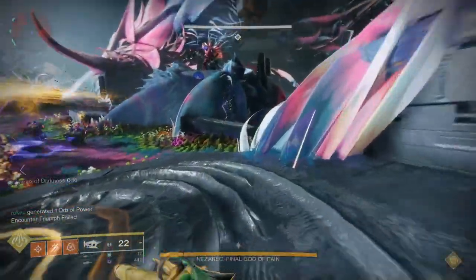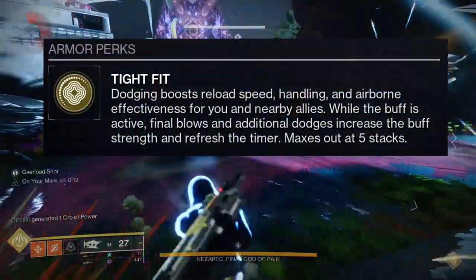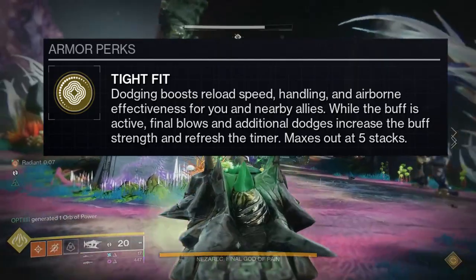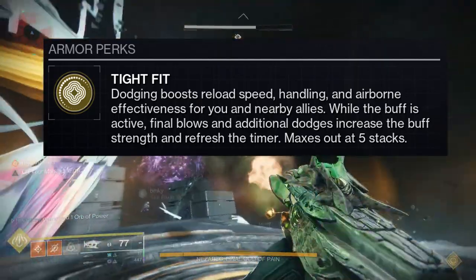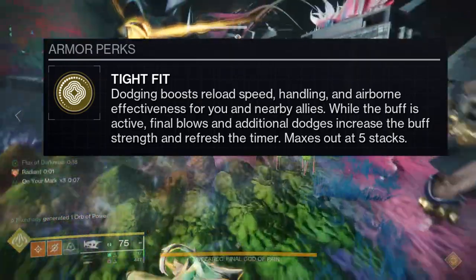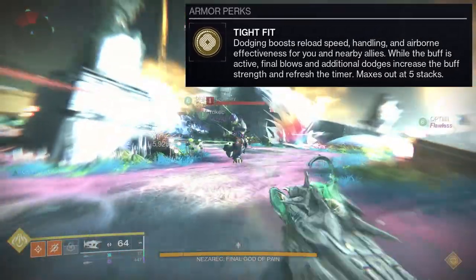For the Slacks, the armor perk is called Tight Fit. Dodging boosts reload speed, handling, and airborne effectiveness for you and nearby allies while the buff is active. Final blows and additional dodges increase the buff strength and refresh the timer. It maxes out at five stacks.